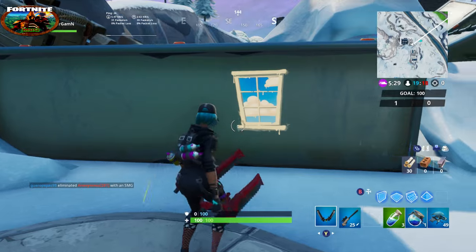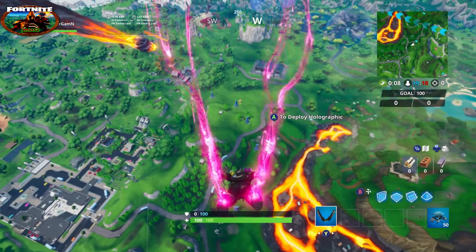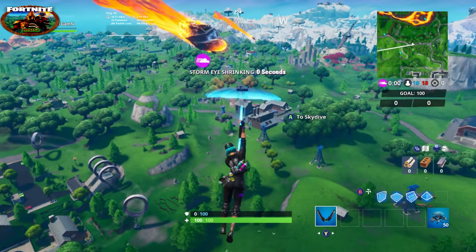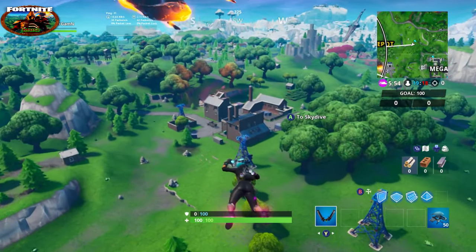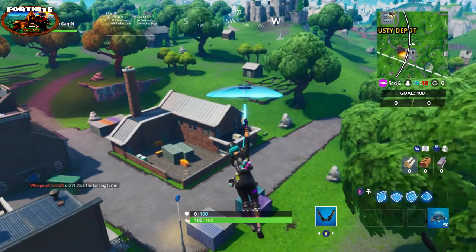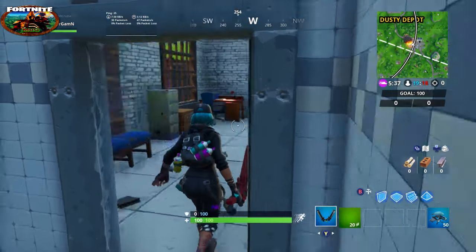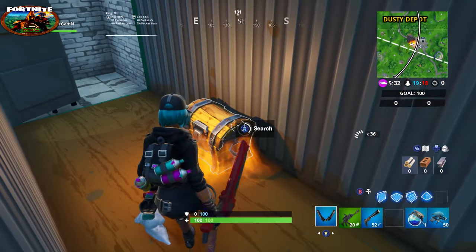There are two more locations I'll show you — these are over by Dusty Depot. This next location will look really familiar; the building layout is exactly the same as the one at the dance area. It has the same hook on it. You can see the L-shape of the building, so you know exactly where the container is. Just go in, through two doors, and right here is your container — that's container number six.